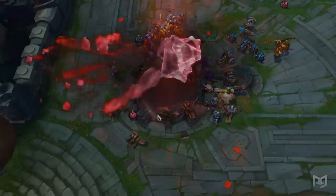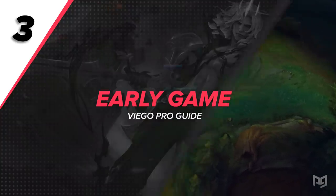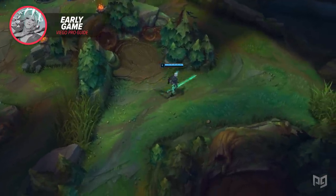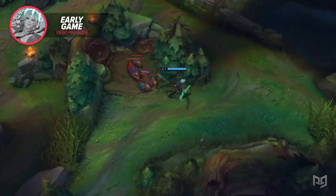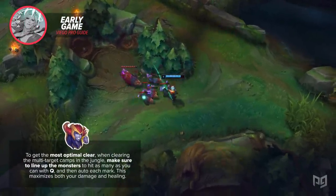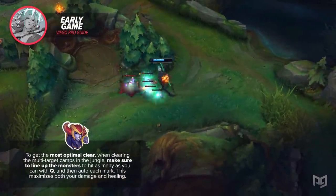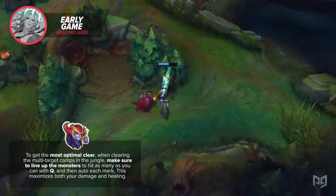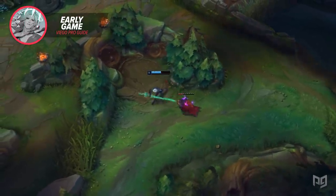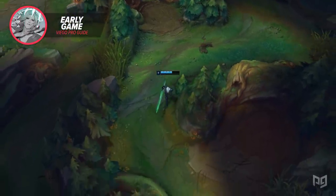Let's talk about how to actually play him starting with his early game. For such a hard scaling carry, Viego has an incredible first clear — he has both single target and AoE damage, making it easy to clear any camp quickly, and with his Q's second passive he gets a ton of sustain. To get the most optimal clear, when clearing multi-target camps in the jungle, make sure to line up the monsters to hit as many as you can with your Q, and then auto-attack each mark. This maximizes both your damage and your healing. Most junglers take a lot of damage on Raptors on their first clear, but with Viego you can heal back more damage than you take from them — his PvE is really OP.